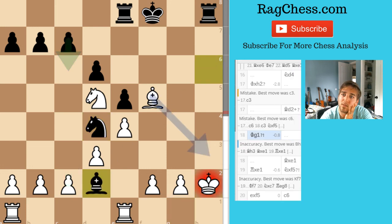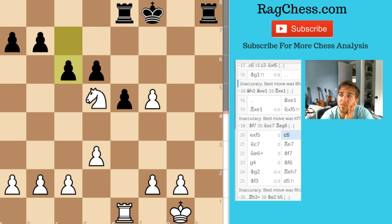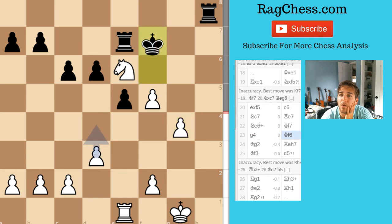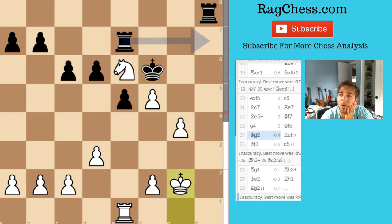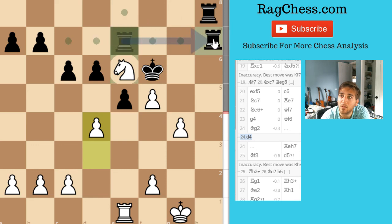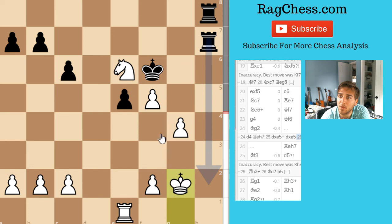I didn't see some of this, but it's even. Again, I'm still down but it's even. I wonder what other mistakes he made. It wants me to go here — that makes sense. Take, I think — just try to open things up a little bit so that I can get to this square and defend that.